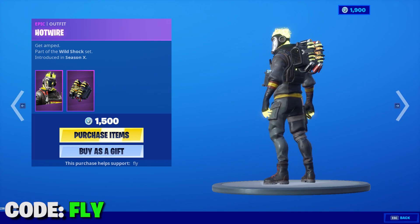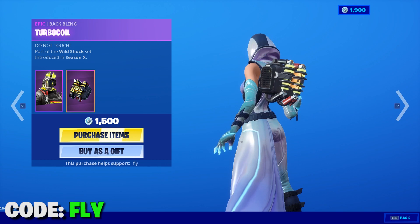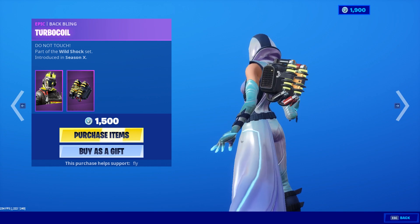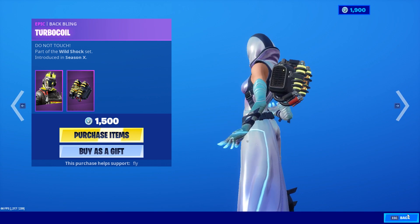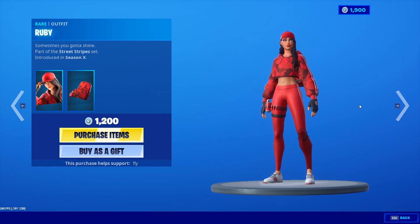Hotwire is kind of unique — I don't know any other skins like this. It comes with a back bling called Do Not Touch Turbo Coil, also 1500 V-Bucks.